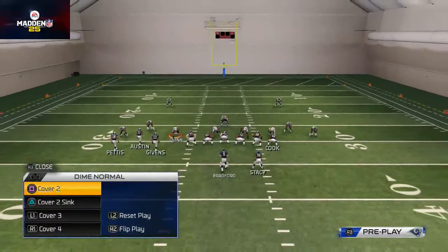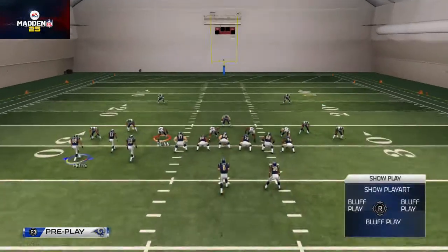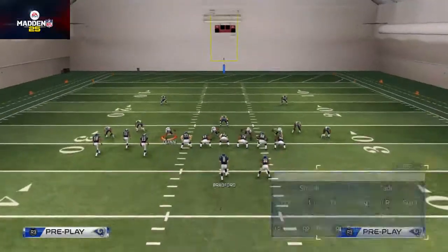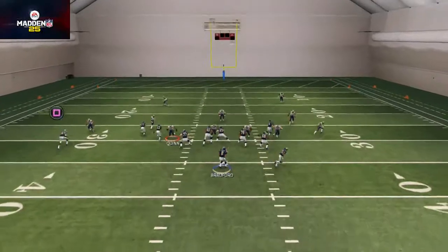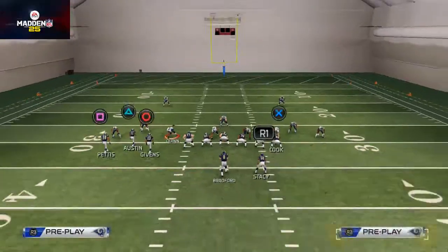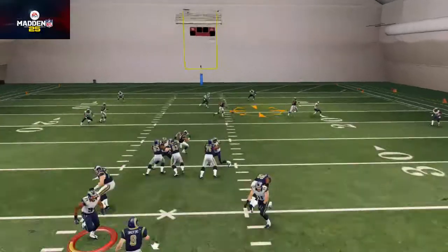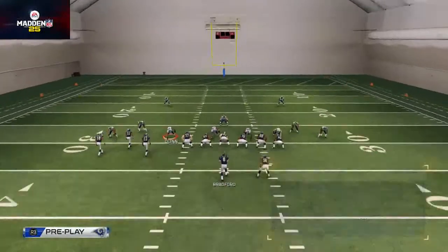Now I want to talk about the cover two sync variation that can run out of a two-man deep shell. All the reads are the same, and you'll see that the first read is actually a really nice read against cover two because of the spacing provided by the vertical stretches of our other two routes. Tavon Austin's route is not quite as open against cover two sync — even though we got the catch there, it's really not something we want to consistently throw against it. It's more of a man-only read. The crossing pattern is going to come underneath that zone, and if they user control that route, they won't be able to cover that route across the middle.